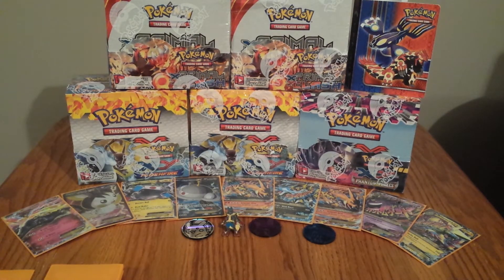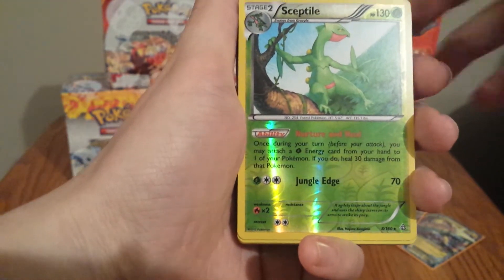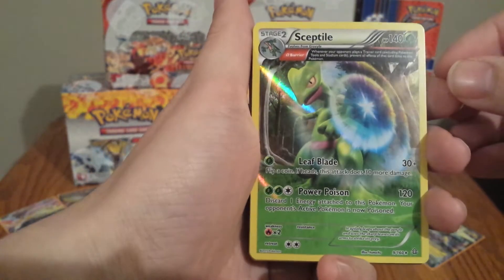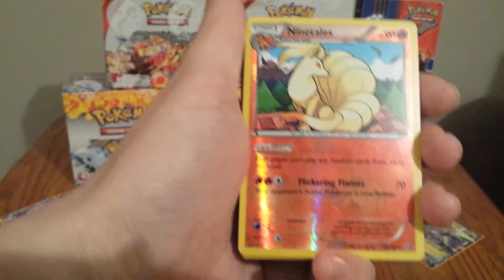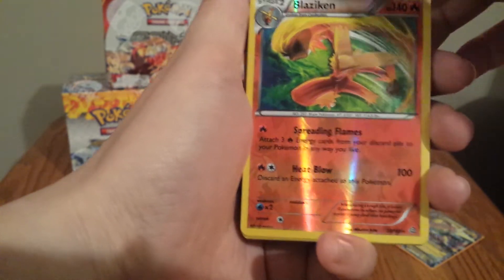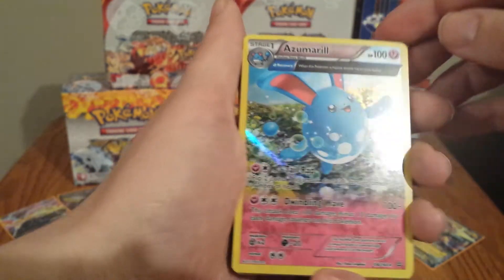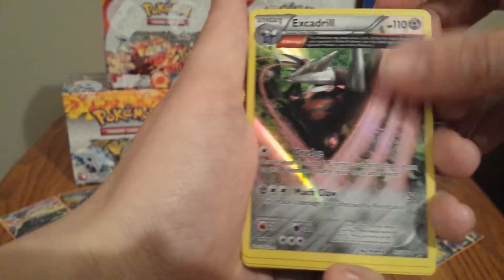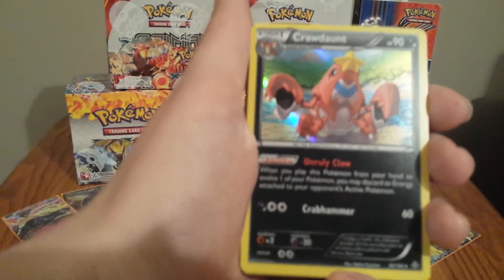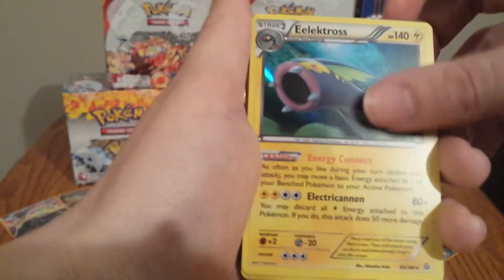Moving on over to the rares, we have a Tangrowth, Beedrill, Sceptile — an Ancient Trait Holo Sceptile, such a cool card with that shield-looking thing. Magcargo, Ninetales, Blaziken, Azumarill, another Azumarill but Holo Ancient Trait, Aegislash, Excadrill Holo Ancient Trait, Nidoqueen, Crawdaunt Holo, and Electric and Electross — same Holo there.